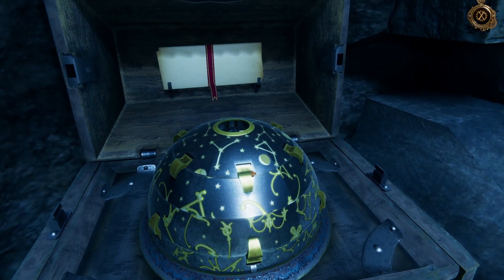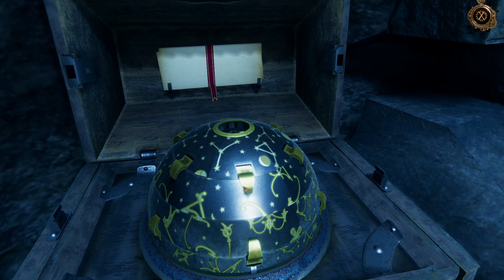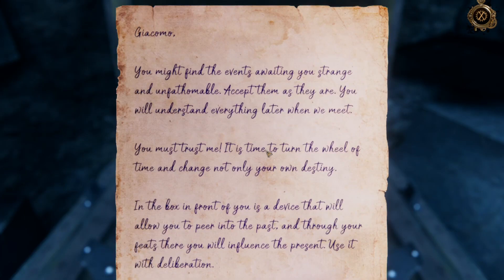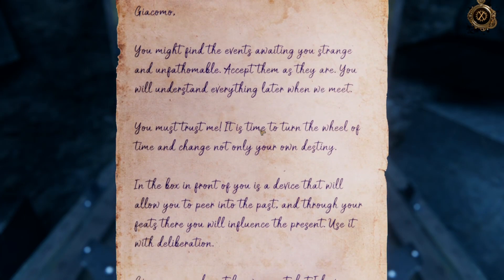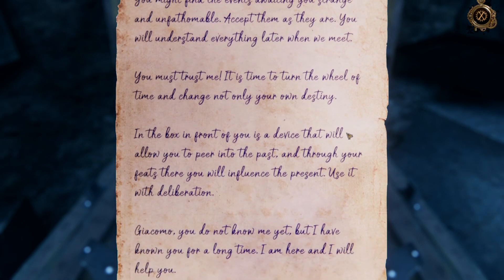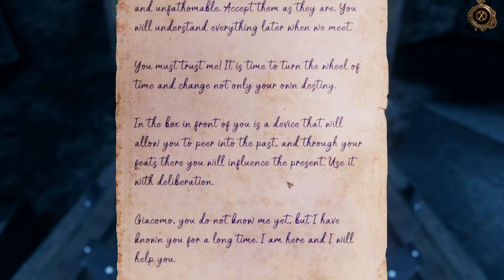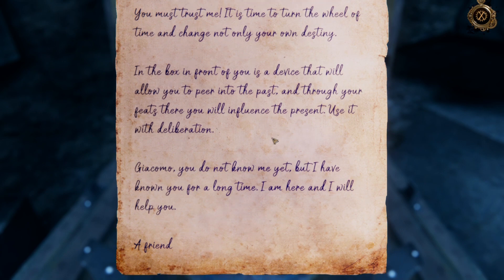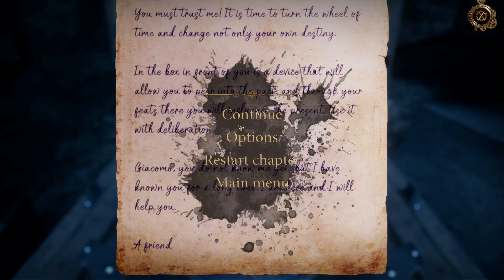There's a note. 'Jacomo, you might find the events awaiting you strange and unfathomable — accept them as they are. You will understand everything later when we meet. You must trust me. It is time to turn the wheel of time and change not only your own destiny. In the box in front of you is a device that will allow you to peer into the past, and through your feats there you will influence the present. Use it with deliberation. Jacomo, you do not know me yet, but I have known you for a long time. I'm here and I will help you. — A Friend.'